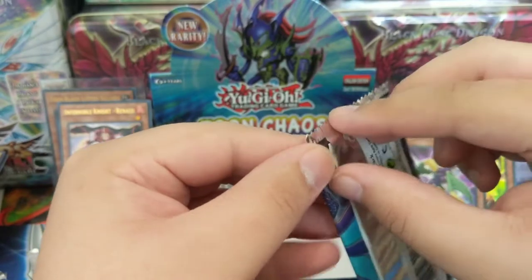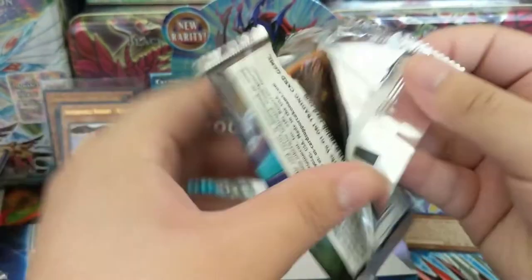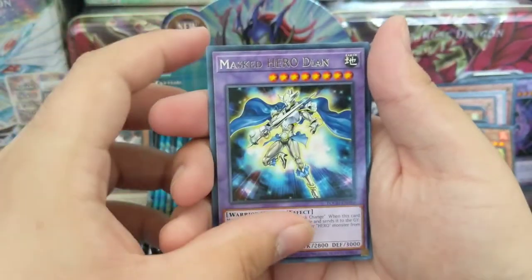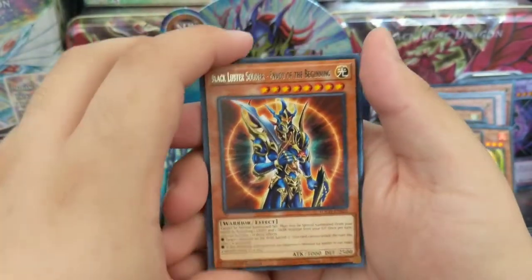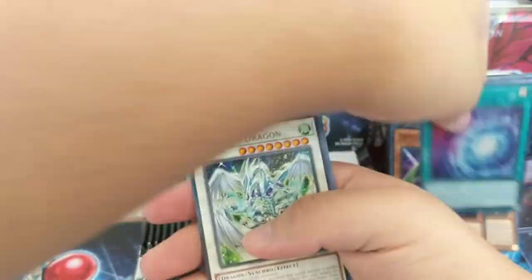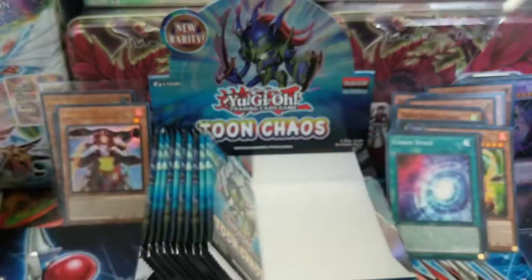It was very interesting to me whenever I saw Pegasus with his own little Toon world going on. Masked Hero, Black Luster Soldier — Envoy of the Beginning, Gearbreed, Chaos Base, Stardust Dragon, Envoy of Chaos, Cynet Codec.